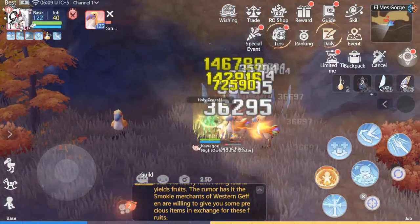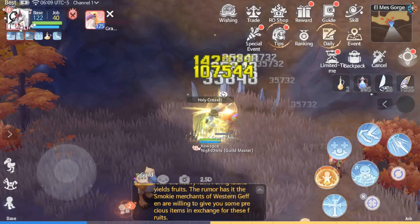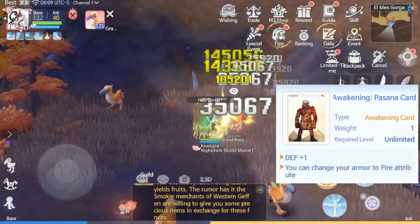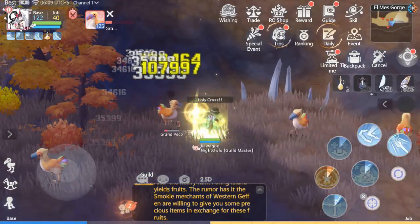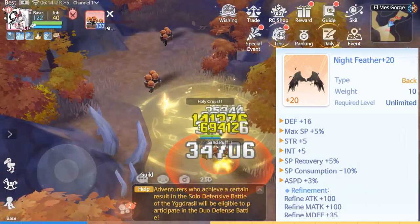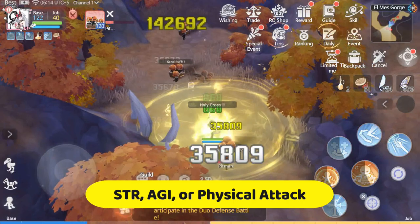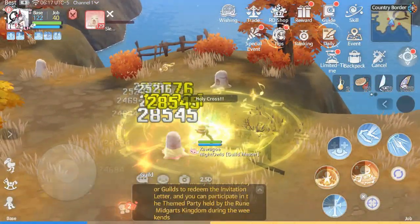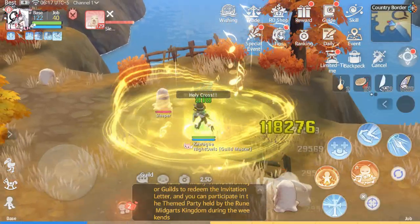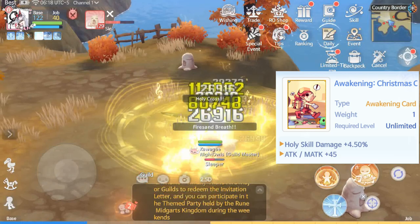For the armor, we will be using the Tear Blessing set. This increases our base attack and base physical damage. As for the cards, we will use cards that either increase our max HP, defense, or magic defense, or cards that reduce damage taken. As for headgear, midgear, mouthpiece, costumes, and backpiece, we need equipment that adds STR, Agility, and physical attack. For accessories, you can use accessories that add physical attack. As for the cards, we will be using the Christmas Cookie card, which increases Holy attribute damage.